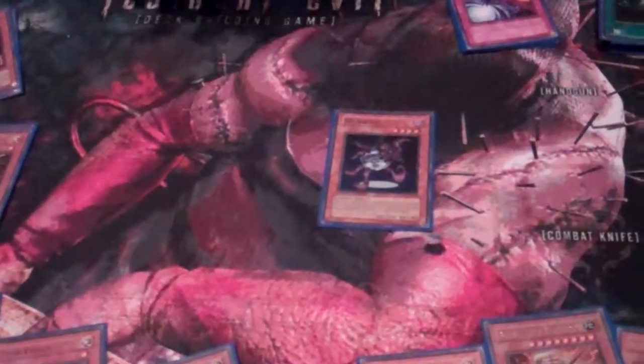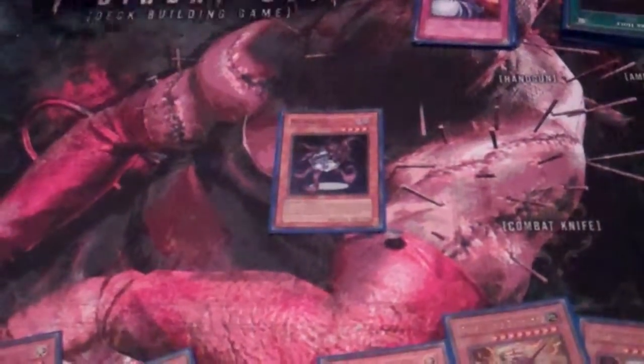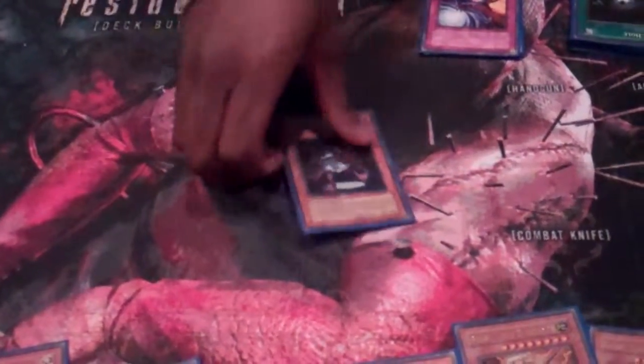Necro Face — cause he's butt ugly, first off. I run the field spell which removes from play when you play a card, so I instantly mill top 5 no matter what. And when he's Normal Summoned, I can send it all back to the deck.